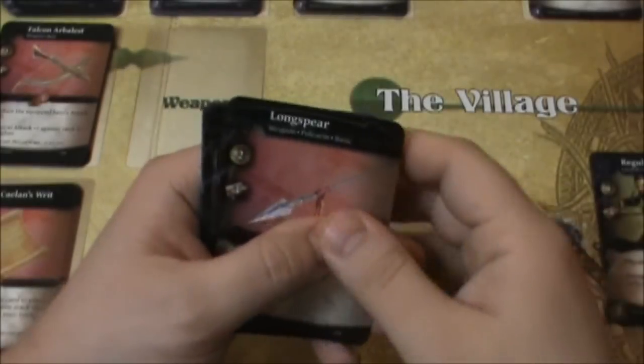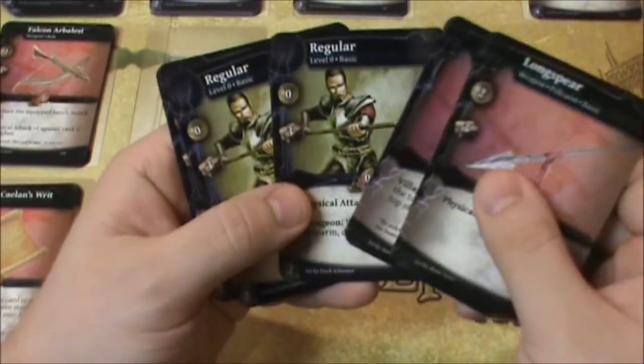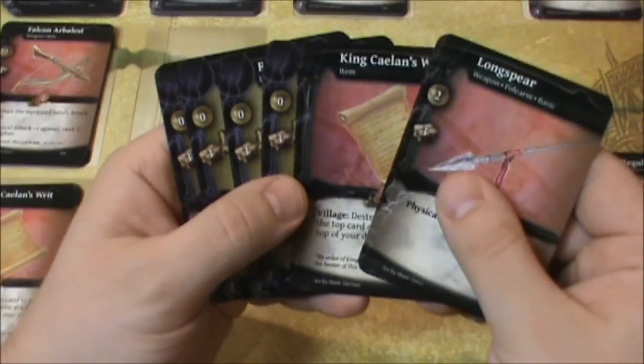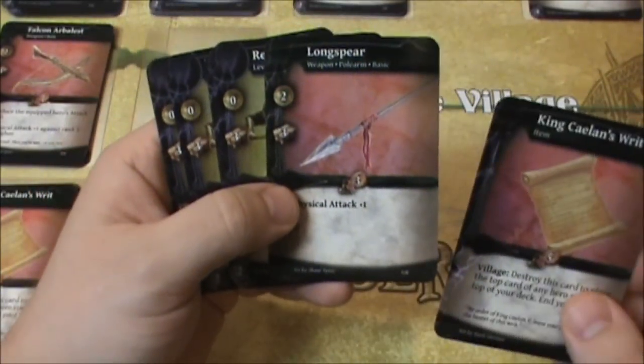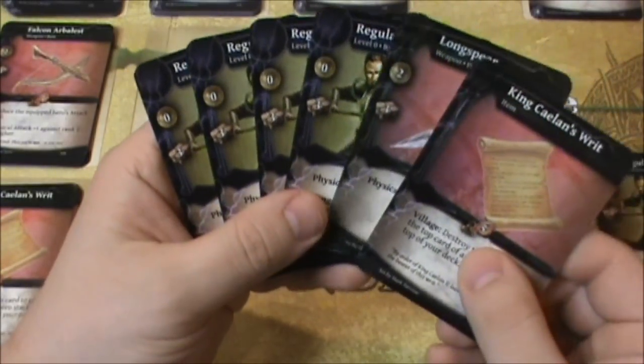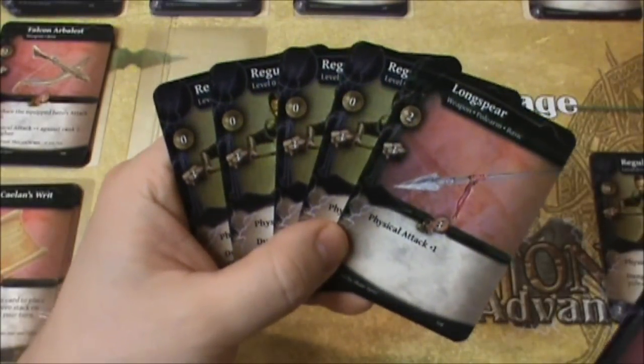That's the end of that turn. The next turn begins — drawing six cards. Four regulars and a spear. Together that's only going to give us five attack power. Still not enough.